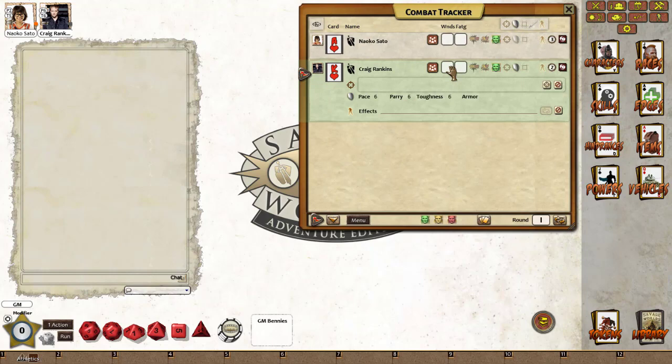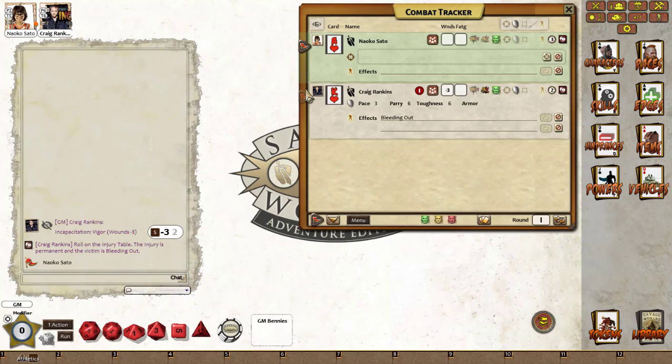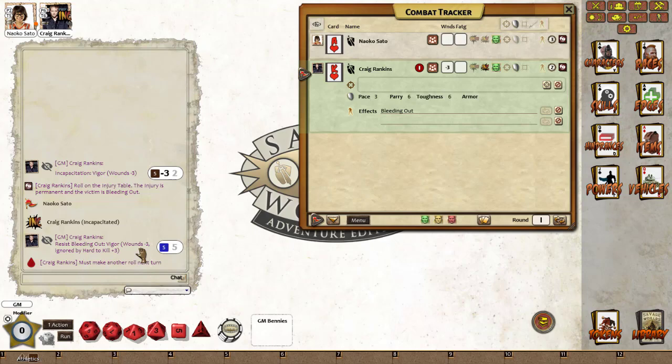We're going to incapacitate Craig. When we incapacitate him we get a roll on the table and he's now bleeding out. When you are bleeding out, every round you've got to make a vigor roll with your wound penalty to stabilize. Because Craig has got the hard to kill edge, when we move the tracker back to him and he makes the bleeding out roll, you can see the roll is a five — because the minus three penalty is ignored by the hard to kill edge, Craig is stabilized. We'll get rid of the bleeding out effect and clear up the tracker.